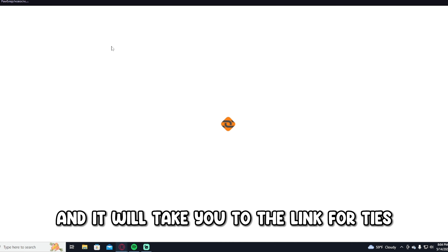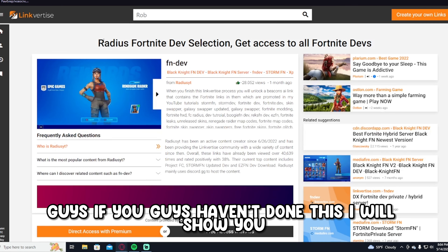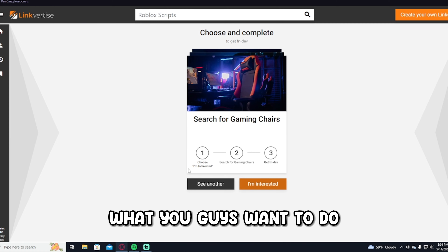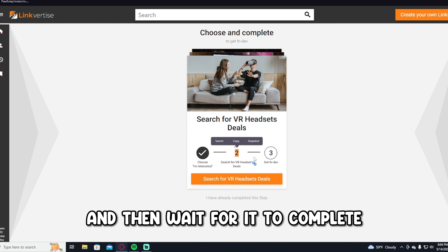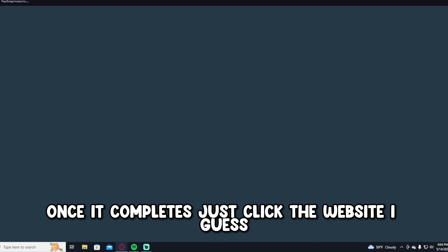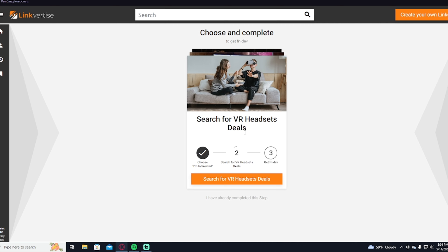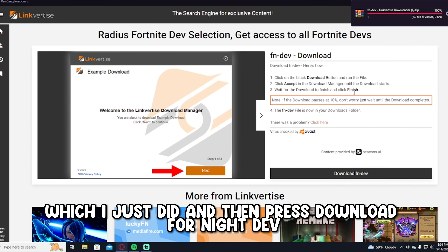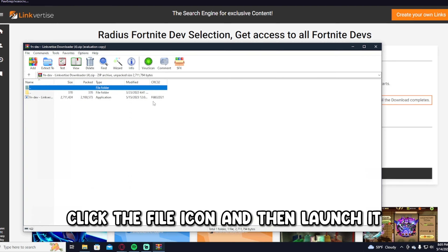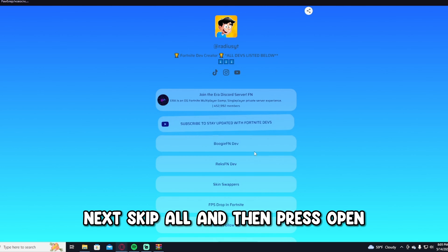It's a really simple process. Press 'Free Access with Ads,' skip through the steps, wait for it to complete, then click the website link and wait again. You can press 'Get Fortnite Dev' or 'I have completed that,' then press 'Download Fortnite Dev.' Click the file icon, launch it, and it will run as administrator. Press OK, Next, Skip All, then Open.